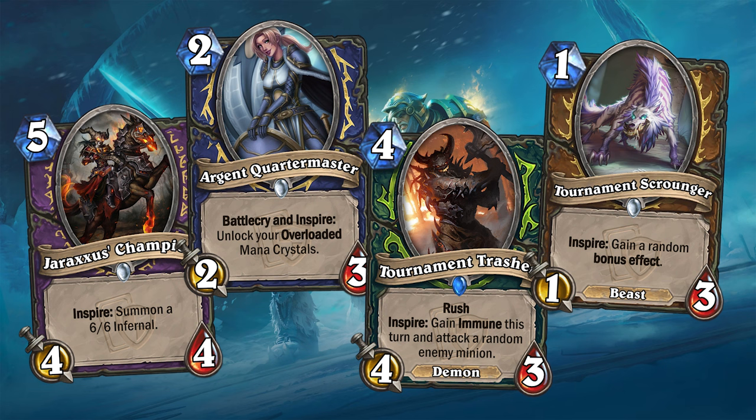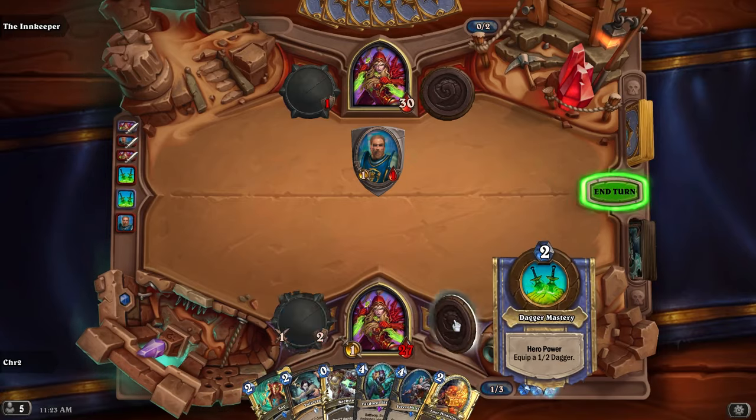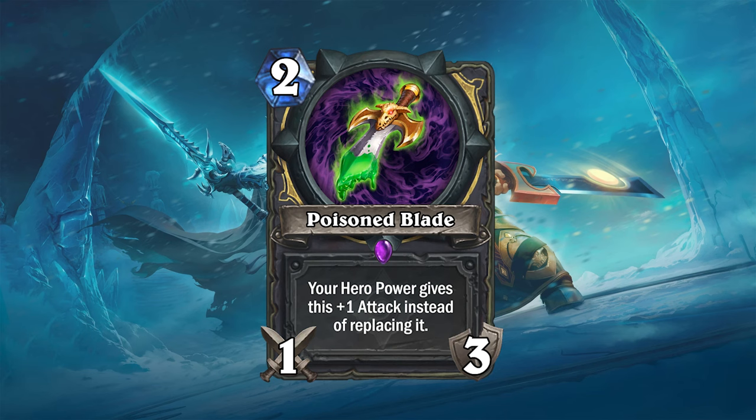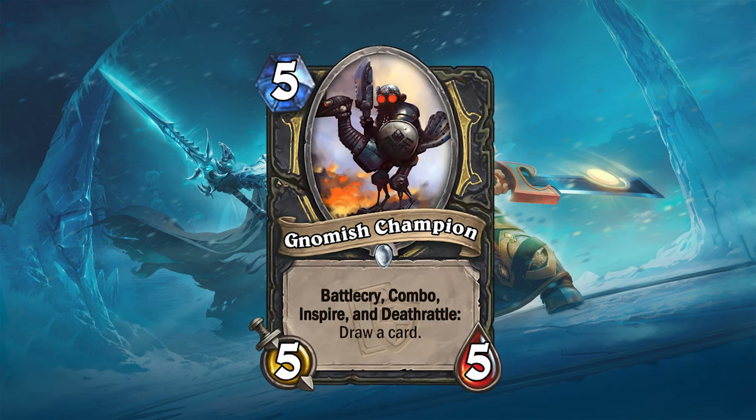Interestingly, every class got an Inspire card in the main set except for Rogue. At first glance that kind of makes sense, because Rogues can't really use their hero power as freely as other classes, but Blizzard did release a card in the main set which allows you to use your hero power each turn. So I decided to give Rogue an Inspire card in the mini set.